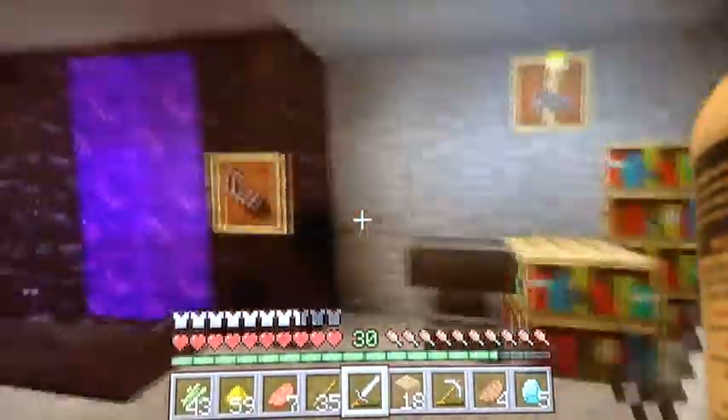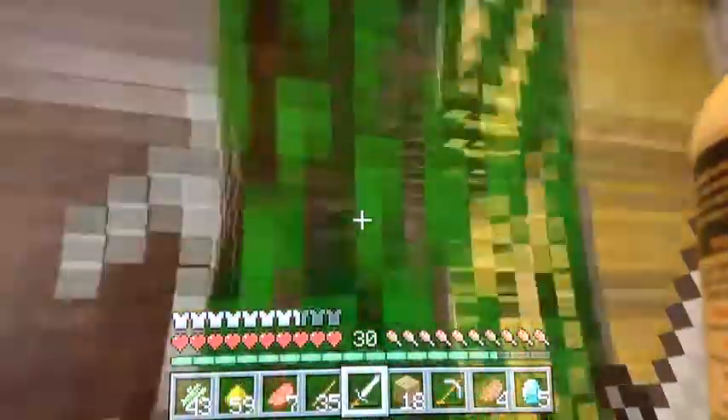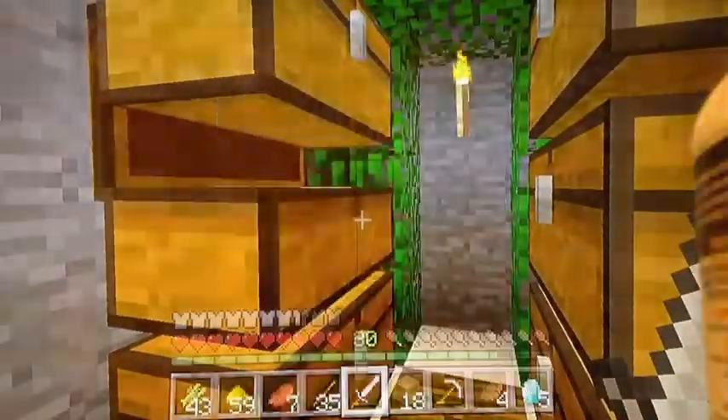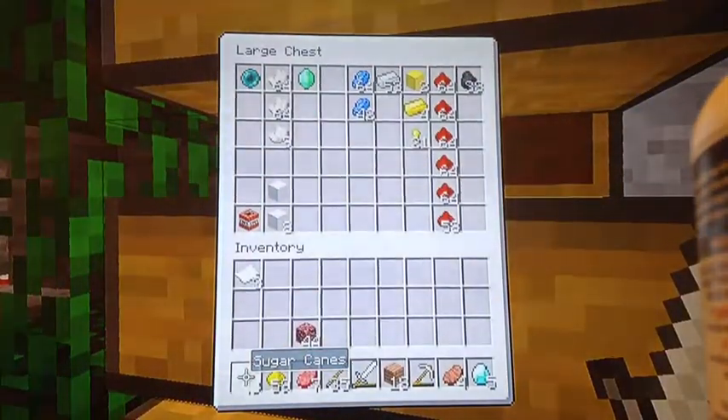We've done quite a bit of work lately. We've gotten this really cool chess room — it's got jungle leaves, jungle wood on the ground, and chiseled quartz. All these chests have stuff in them, pretty good stuff.